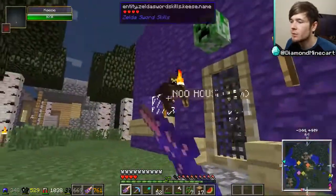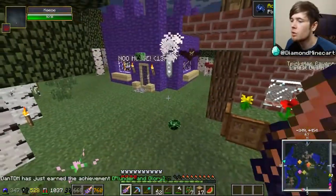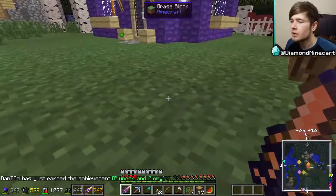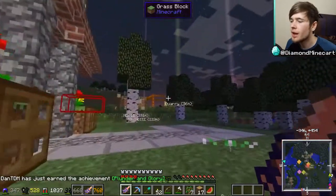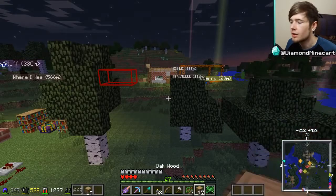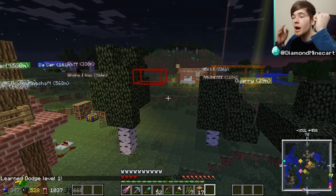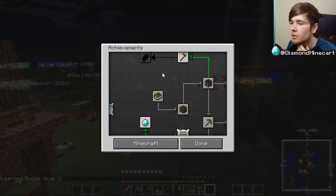Oh geez — my bat friends are waiting for me! Come here! Kill him — there we go! What is that? It's a Skill Orb of Dodge — I learned something today! That's part of the Zelda mod. I right-click it to learn — I learned Dodge Level 1! Are you proud of me? You better be!